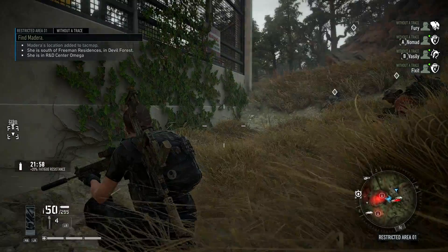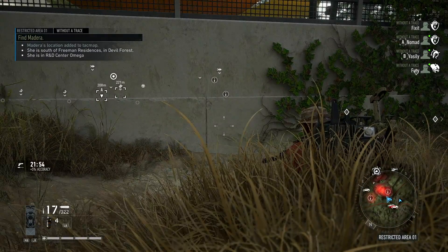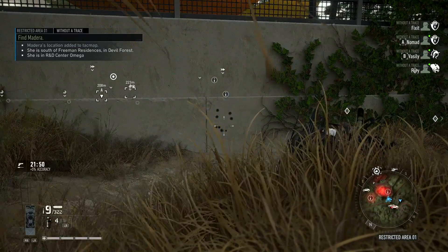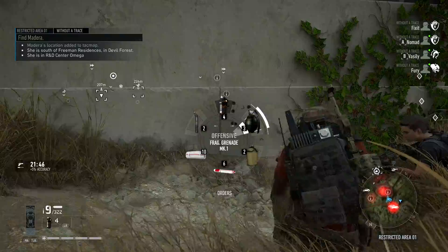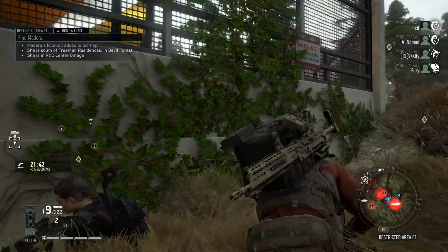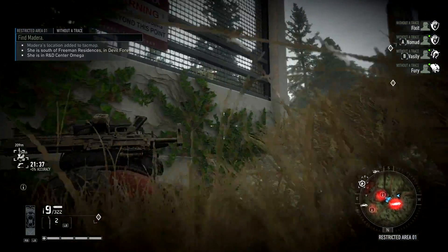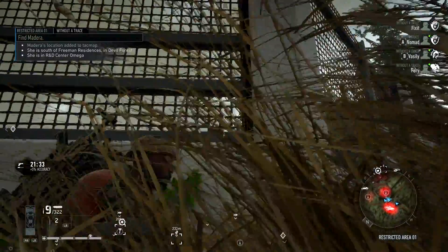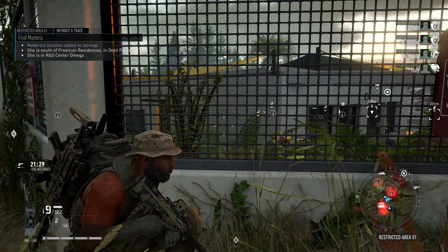Kida, who's playing as Fix-It, is more of the techie engineer class. At this moment we're fumbling with the controls, trying to figure out how to select what we need in order to breach the fence. You'll see Kida equip the breach torch and then go to the fence — she'll get close enough to a vulnerable part of the fence right here.